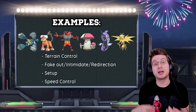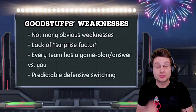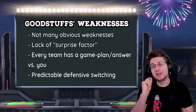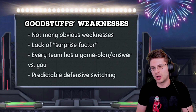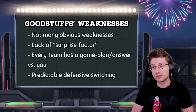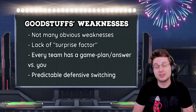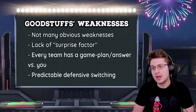Now that we have a good feel for Good Stuffs teams — the archetype, the strengths — let's talk about the weaknesses. Honestly, the weaknesses of Good Stuffs compositions aren't exactly cut and dry, but they definitely exist. First off, I'd say it's the predictability of the squad. When looking at a Good Stuffs team in team preview, you almost always have a good idea of what you're playing against. When using a Good Stuffs team, you kind of forfeit the element of surprise to your opponent. While a team doesn't need surprises or gimmicks to succeed, it's just one less element your opponent needs to worry about.